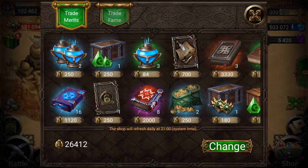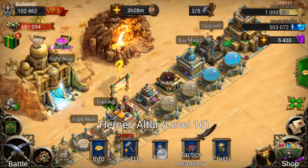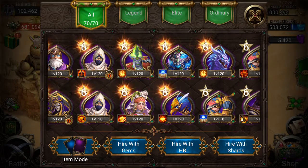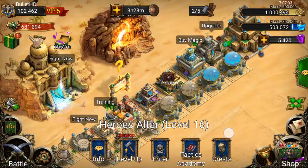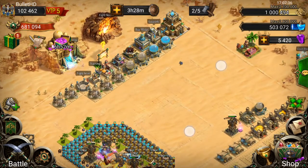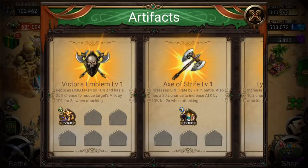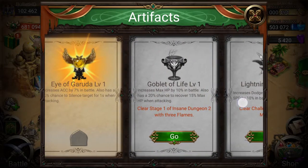If we go ahead and look in the warehouse, we do have quite a nice amount of merits sitting there — 26,000. I haven't been buying the Legendary Hero Cards like I used to. I used to always put my merits into the Legendary Hero Cards, but it's just not worth it because you don't get anything good at all. So I've just been saving them up and buying the Dungeon Entry Cards. I've got 35, but I just want to save them up.